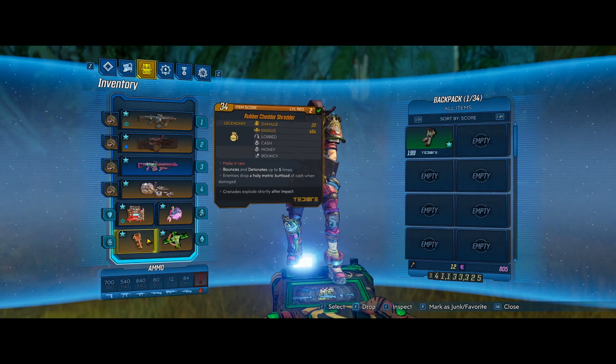You need this Grenade Mod — the Cheddar Shredder Make-It-Rain Grenade Mod. That's probably the hardest thing to get because it's an exclusive item. You need to have pre-ordered or have the Deluxe Edition. But this is the main thing you need to make money.